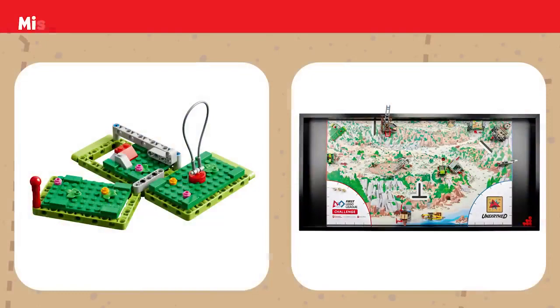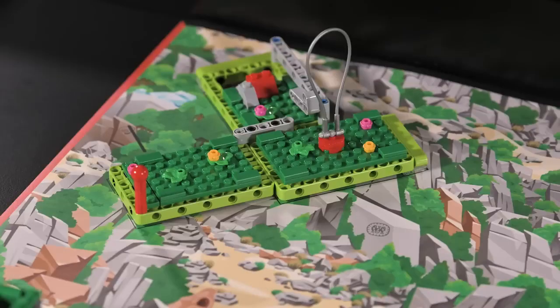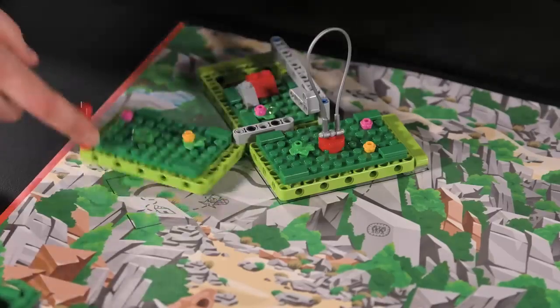Mission 2: Map Reveal. Archaeologists work to unearth important clues about how a civilization lived. Shift and remove topsoil to reveal sections of a hidden map. Points are scored if topsoil sections are completely cleared.